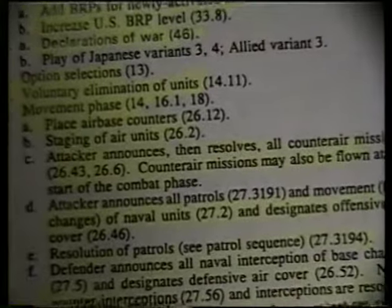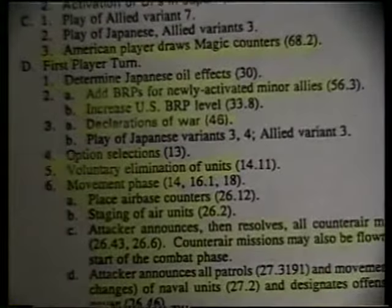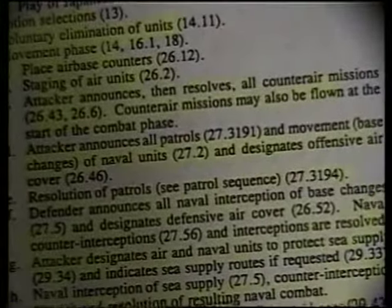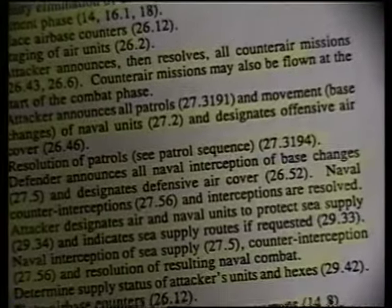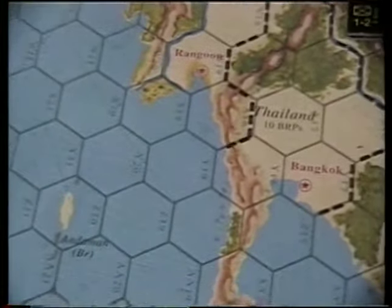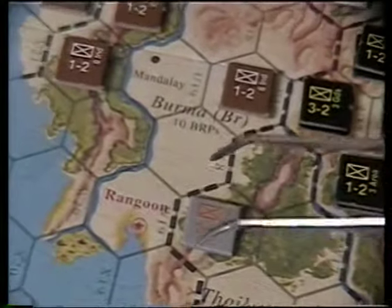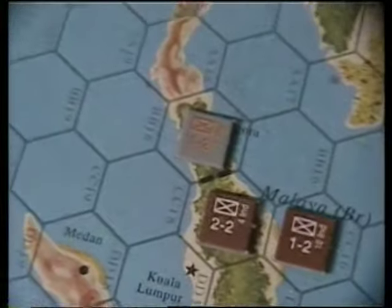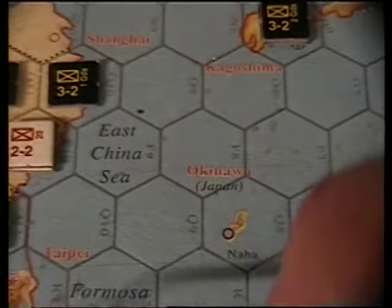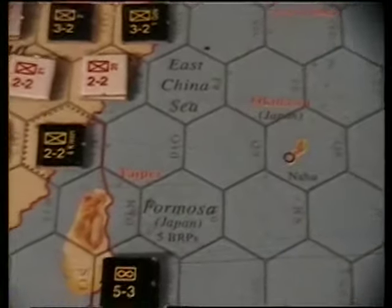Option selection: offensive option on the Pacific Front, offensive option on the Southeast Front — that's 30 more BRPs, 65 BRPs spent total — and an attrition option on the Asian Front. Movement phase: first we stage air units, then resolve counter-air missions, announce all patrols, and movement of naval units. Associated minor ally Thailand becomes an ally the moment war breaks out with the British. We put one on the border and one on the border with Malaysia. We stage a 5-3 aircraft to Singora, and stage another 5-3 from Japan to an air base task force.